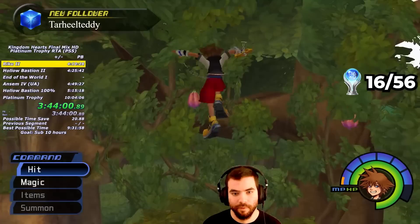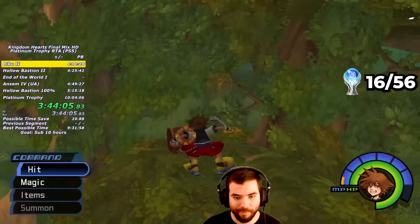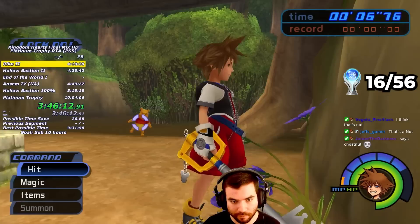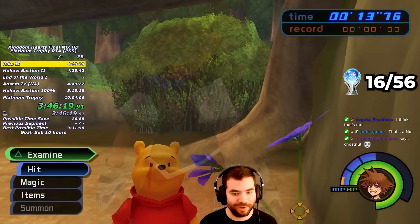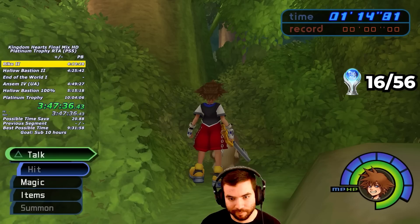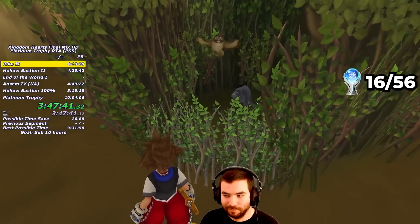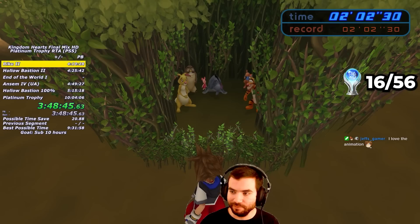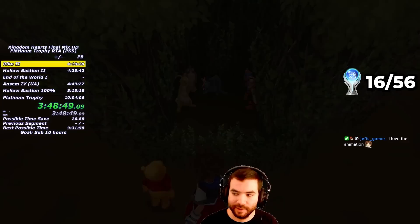I proceed to collect the rest of the nuts for Owl, and also grab a hidden Dark Matter chest on a platform. As a reward for my nutty gameplay, Owl gives me a Power Up, Defense Up, Mithril Shard, AP Up, and an Aurichalcum. The last minigame is Hide and Seek, which requires finding all of Pooh's friends in under 5 minutes — incredibly easy, but this is a speedrun. By talking to Owl at the same time Pooh walks to the flowers, I warp back to where Pooh is without spending extra time platforming, and I can also do a funny glitch where Sora slides around while Pooh is getting lifted. I finish the minigame in 2 minutes and 2 seconds.